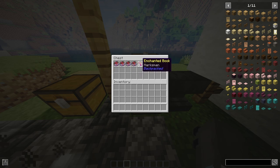Then we have Marksman, which actually works as a quiver. A quiver is a back attachment from the olden days where arrows were stored. Essentially this is what your backpack becomes — you put arrows in your backpack, don't worry about them clogging your inventory, and you can just shoot them directly from your backpack.